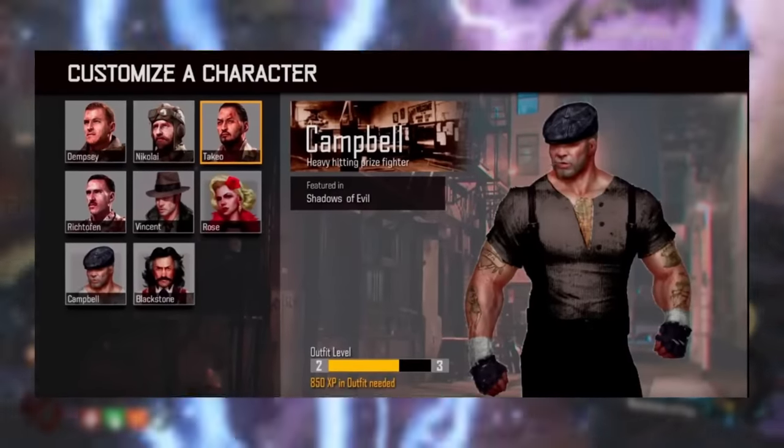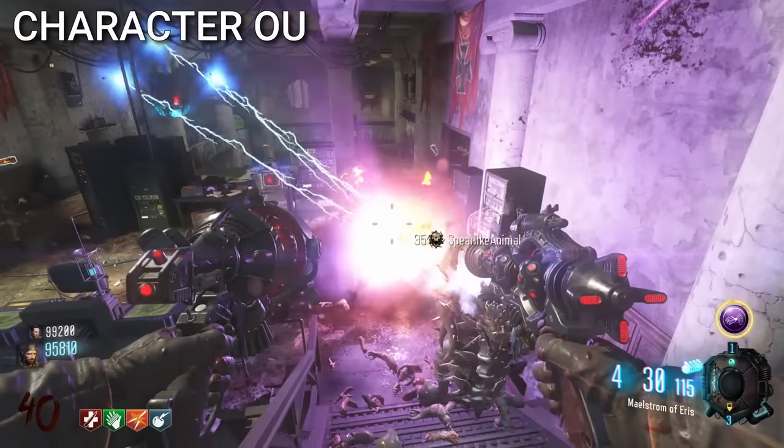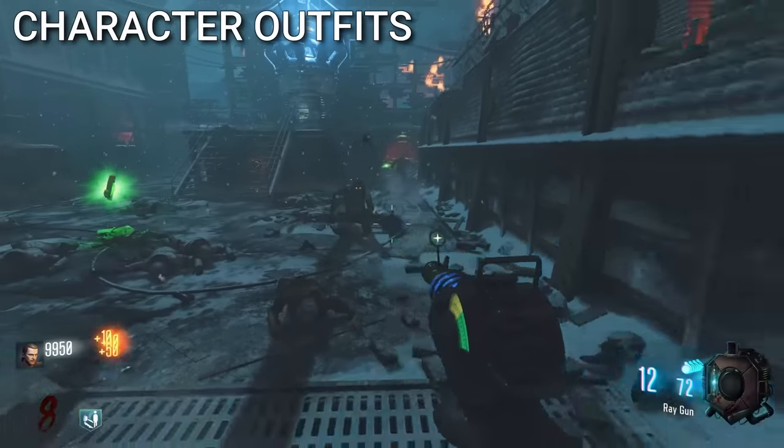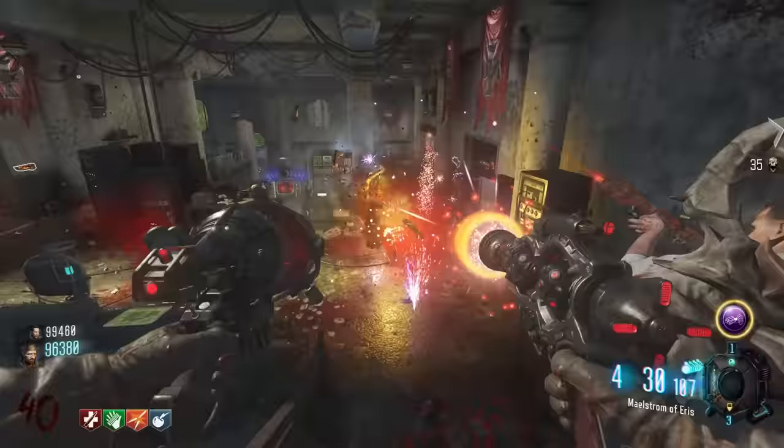There were supposed to be character outfits in Black Ops 3. It basically would have been skins for the three Zombies crews in the game — the Shadows of Evil crew, Primus, and Ultimus — and they would have been unlocked with XP.